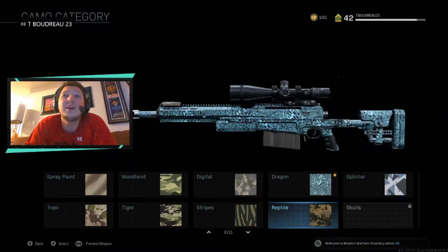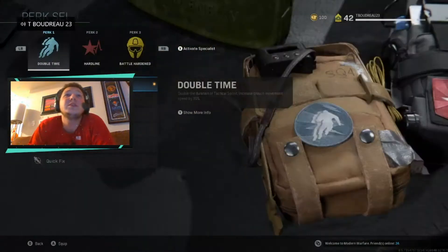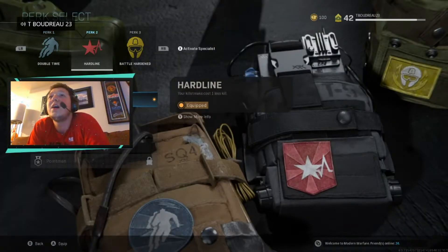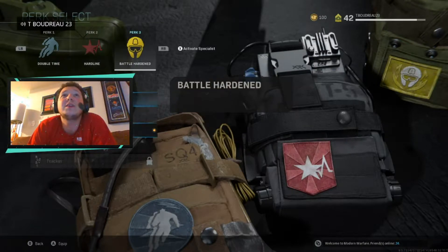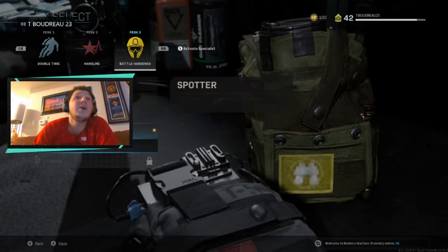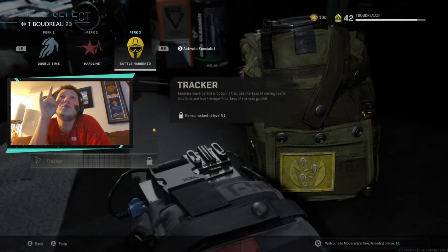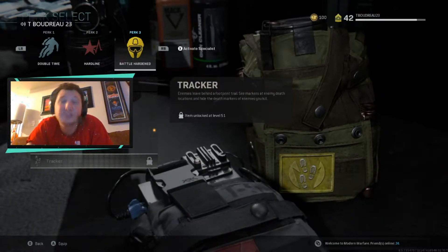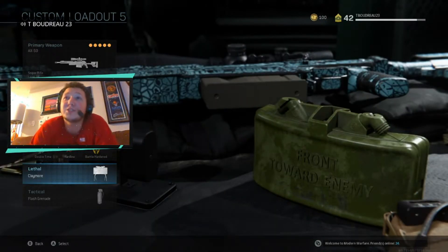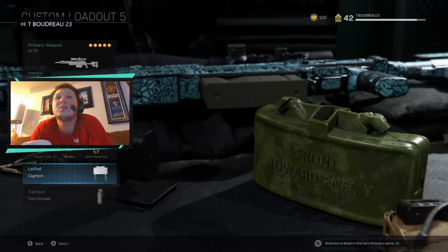It's insane how well this game has turned out. For my perks I use double time, which helps with sprinting — not fully needed. Hard line, which gets my killstreak cut down. And battle hardened, which reduces the strength of flashes, stuns, and EMPs because people throw equipment all the time. I'm waiting to get tracker because it's probably one of the best perks in the game. Also, if you use active specialist it disables your killstreaks, so it's useless unless you want six perks.